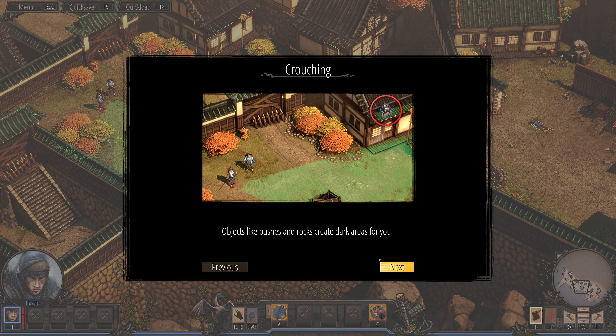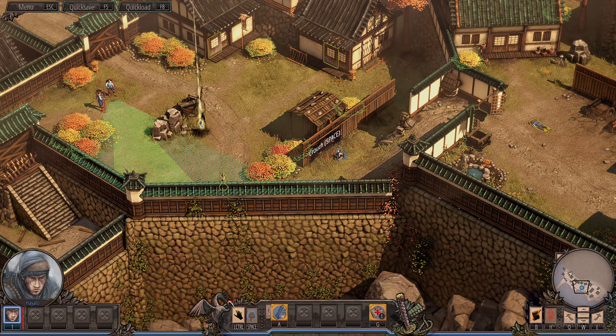You should be crouched for most of the game — that's a good tip. Things like bushes and rocks create an obstruction for enemies' vision, so if you're behind anything, their vision cone turns to the dotted version. If you are on high ground and crouched, they can never see you — but you have to be crouched. High ground offers a protection of sorts.